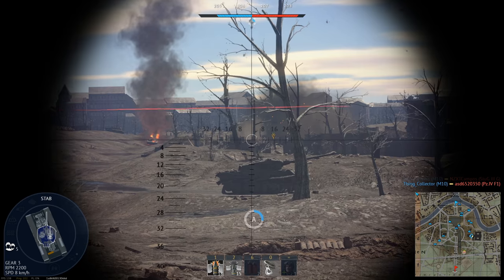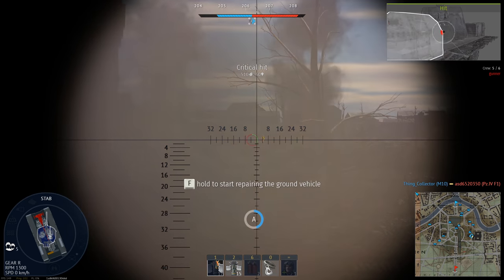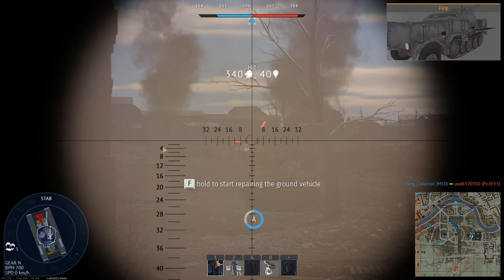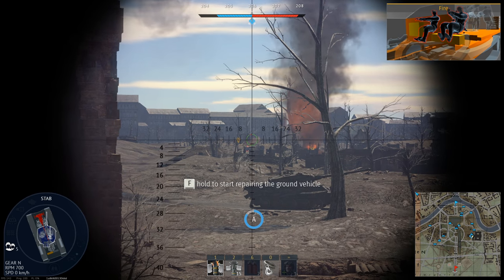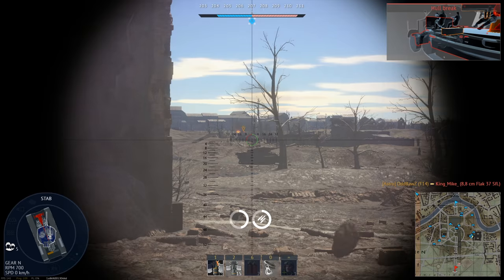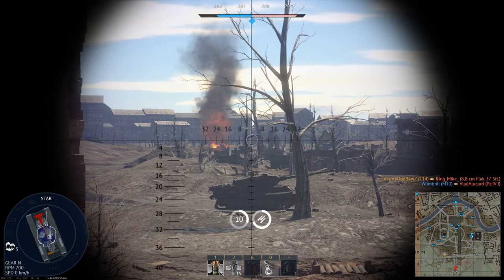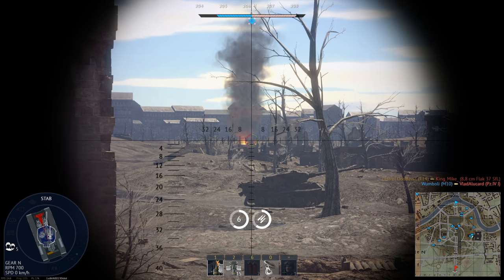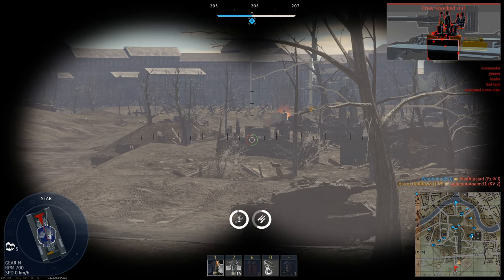Oh, another flag bus here. That guy had a transmission hit pretty hard — make sure he doesn't go anywhere. The 75 can pen him. There he goes, hull break. Let's get this transmission repaired. I need to watch that right-hand side too. It was nice knowing y'all — never mind, we got him! Haha.